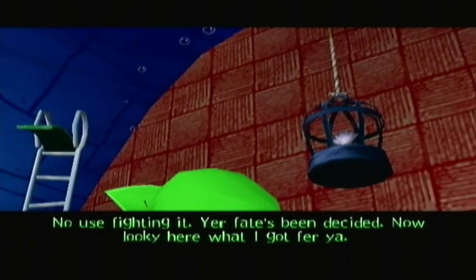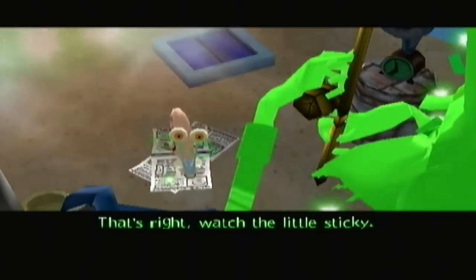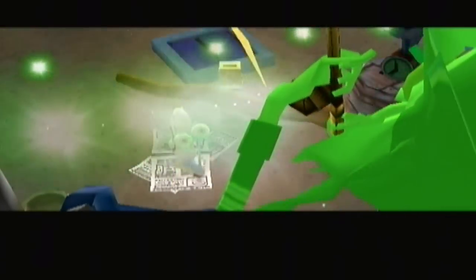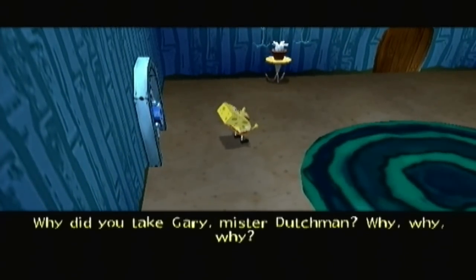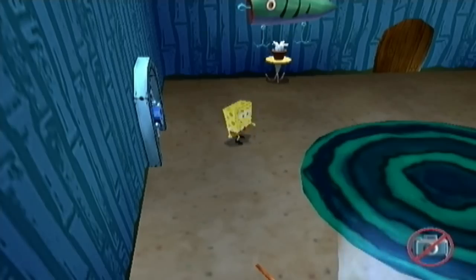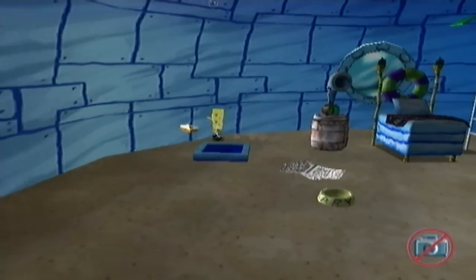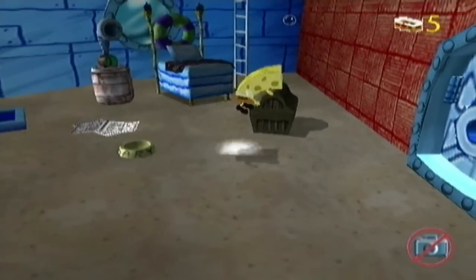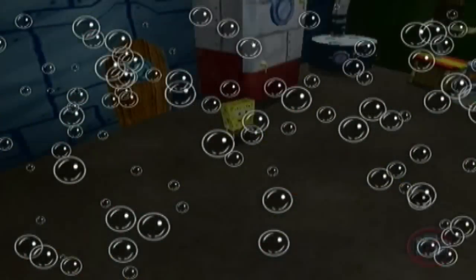You didn't give me a chance to say goodbye to him! Oh no! Dude, you pit-napped Gary! Gary, where are you, boy? Gary! Why did you take Gary, Mr. Dutchman? No one makes my best friends into pirates, and I mean no one! And there you have it — Gary has been the Flying Dutchman's first victim. It was all Spongebob's fault. Well, kind of, but not exactly.